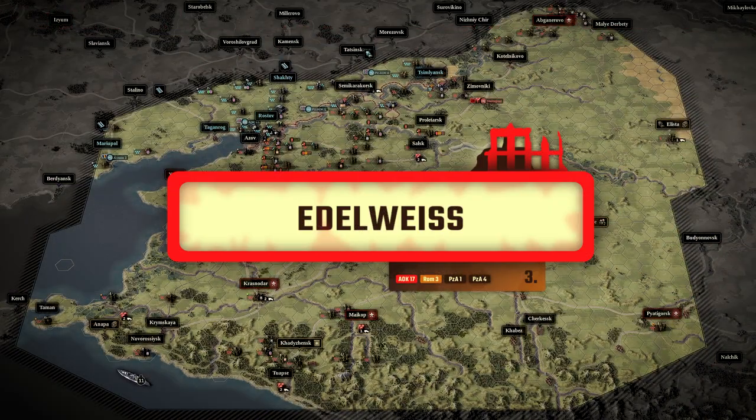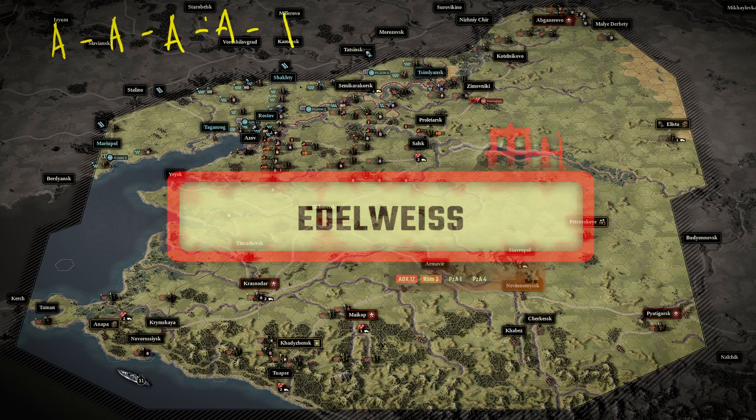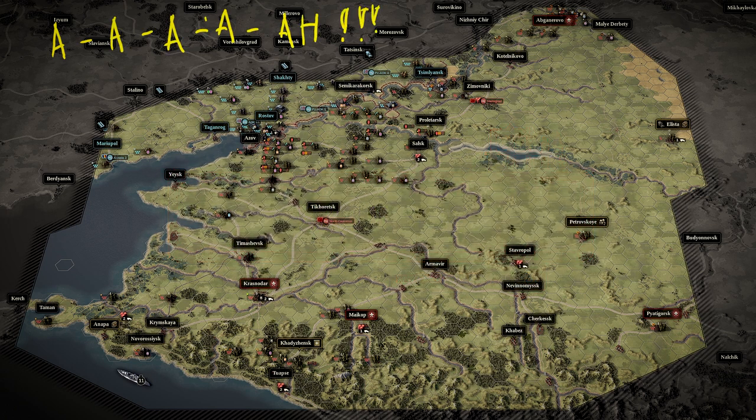Edelweiss — I love you, I hate you. This mission is a bit controversial for me, not least because it forced me to replay the campaign. Overall it is the most difficult mission up to this point: with its extreme size, very distant objectives, and some nasty Soviet counter-attacks, it will kick your butt if you're not well prepared. Let me immediately tell you to get the no-retreat ability to the 4th Panzer Army HQ, and make sure the 29th Motorized Division deployed near Maikop is strong, experienced, and well-equipped — it will become the most important division in this whole theater very soon.